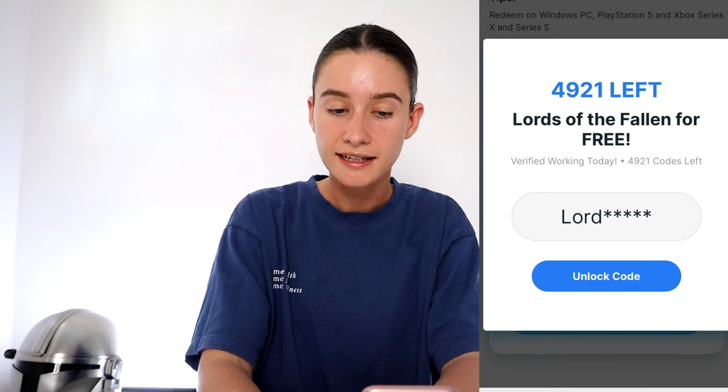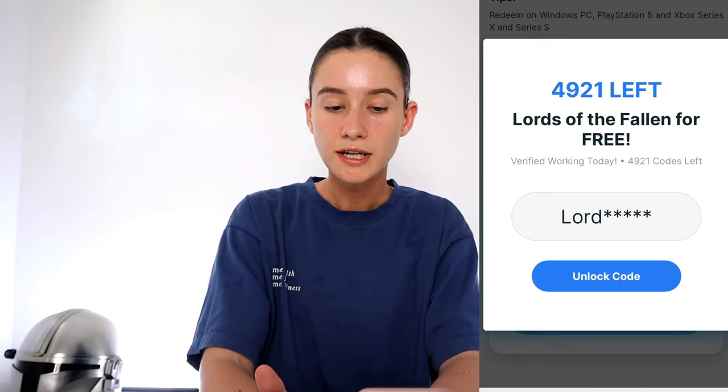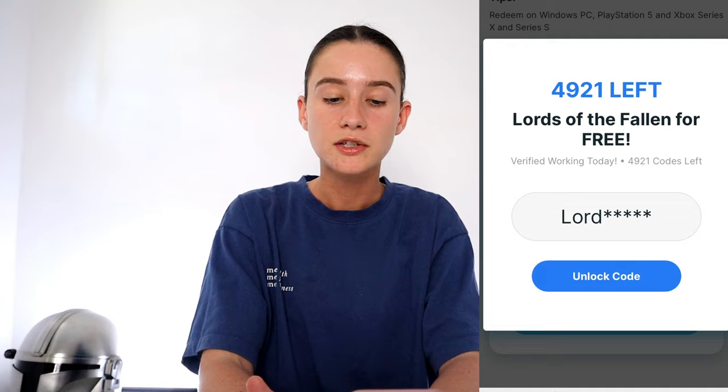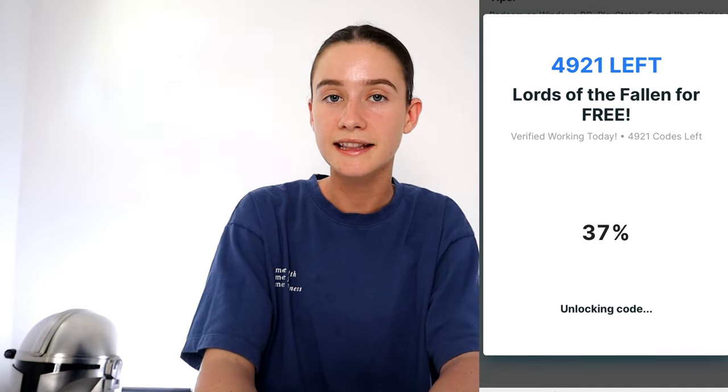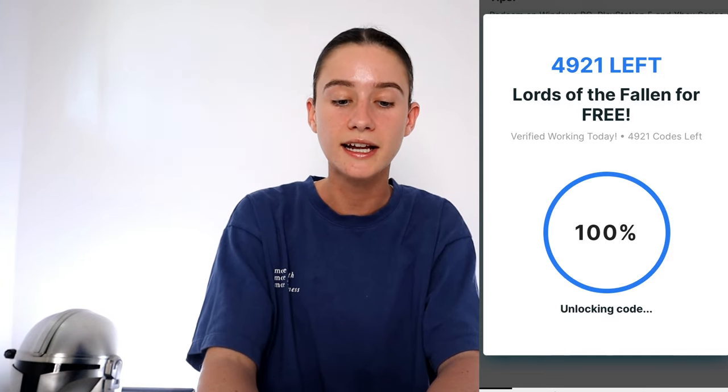What we're going to do is press 'show coupon code.' You want to get in as fast as you can — there's just under 5,000 left. Part of your game code is there, but we need to unlock the remaining last few digits. Press 'unlock code' and it's going to start to generate behind the scenes, and everyone's going to get their own unique game code to redeem on whatever platform.